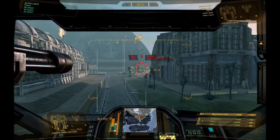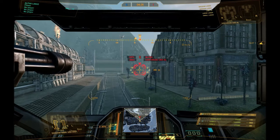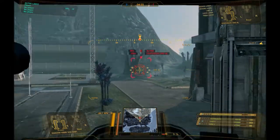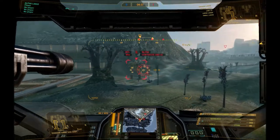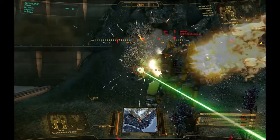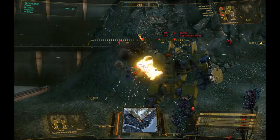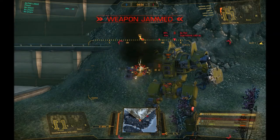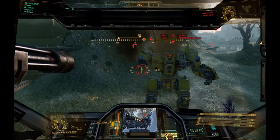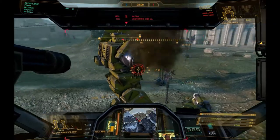Now if we target this other mech — when I'm locked on with LRMs, I just press whatever fire key you have assigned; the default is number 3, I have it set to E. You can see that they do a spread of damage. Missiles hit random locations on the mech depending on their facing and your direction — they take numerous factors into account, but they're a good harassment weapon at long range. If we aim just for his arm, eventually we'll blow it off. And there we go — his arm has popped off completely, which is rather cool. You see little bundles of myomer and cabling sticking out, and he's now lost some of his weapons.